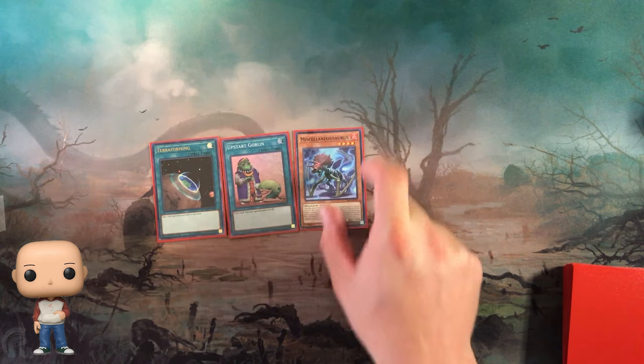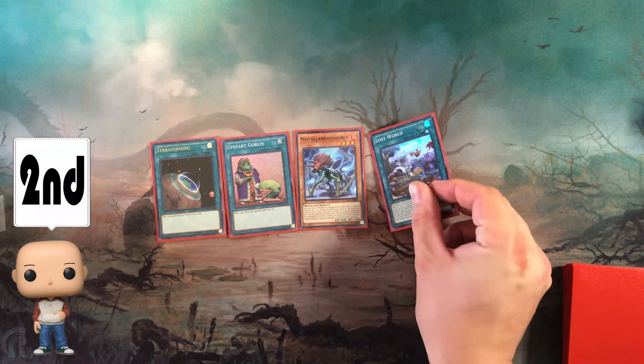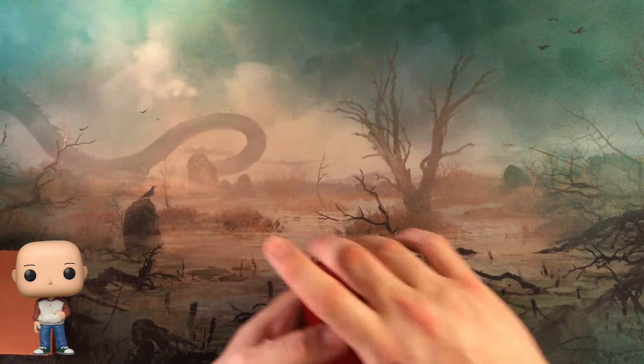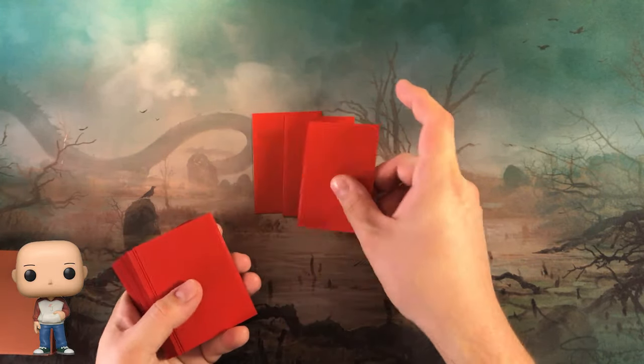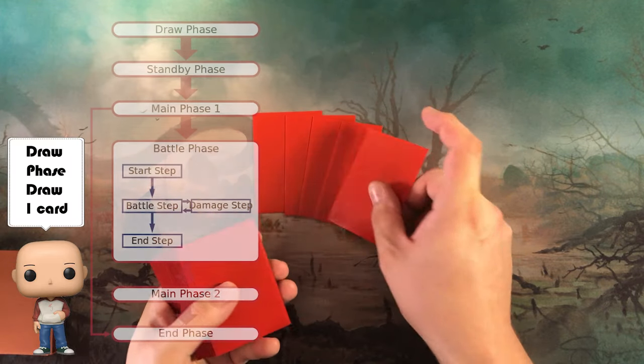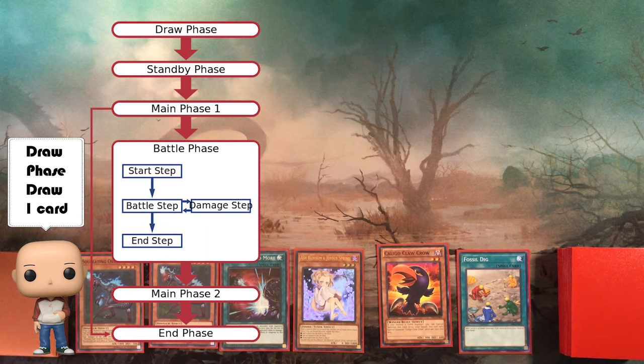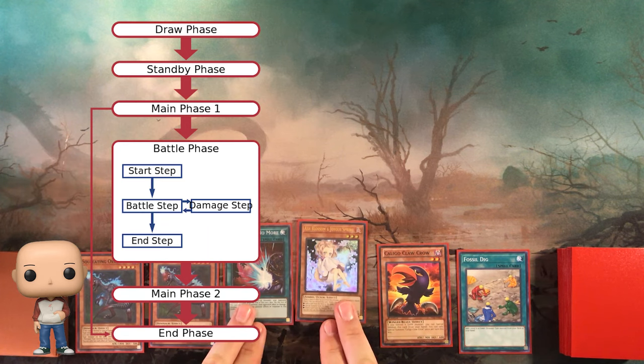Let's just say that we won the roll. Do we want to go first or second, Billy? Okay, let's go first. Now we begin the duel and both players draw five cards. Then we go into the phases of the game. First up, we have the draw phase. This is where the turn player draws their card to start their turn, unless you're going first, in which case you don't get to draw a card.